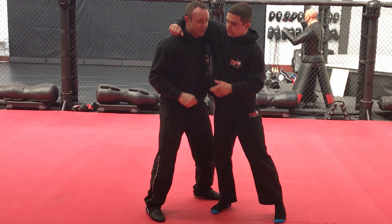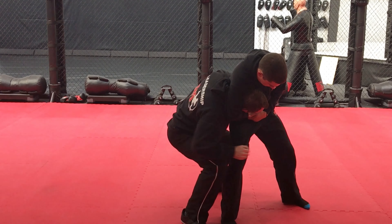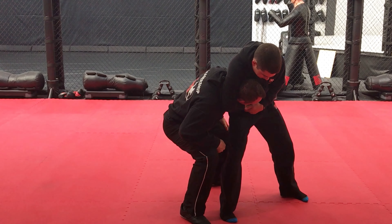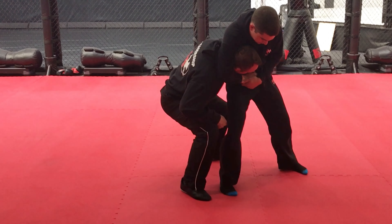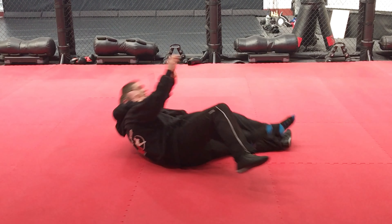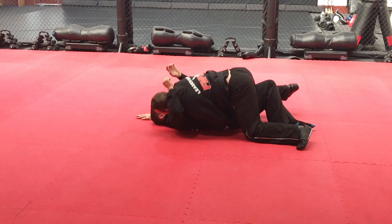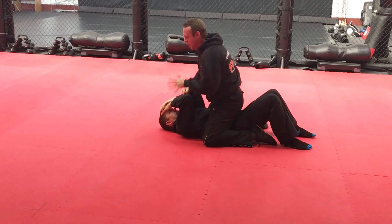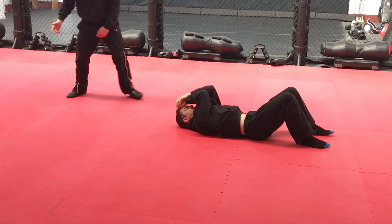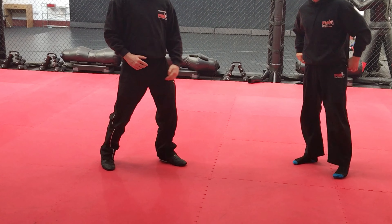It doesn't work when somebody's holding you down low, so they're pulling me down. Now I can't really get round and reach anything. So the second one: I grab round, I grab the hip, and my left leg goes out straight and I pull backwards. As soon as I hit the floor, this leg kicks over and I kick straight to mount. A couple of shots, and then we're up escaping again. This time we're grabbing the hip, leg straight, pull backwards.